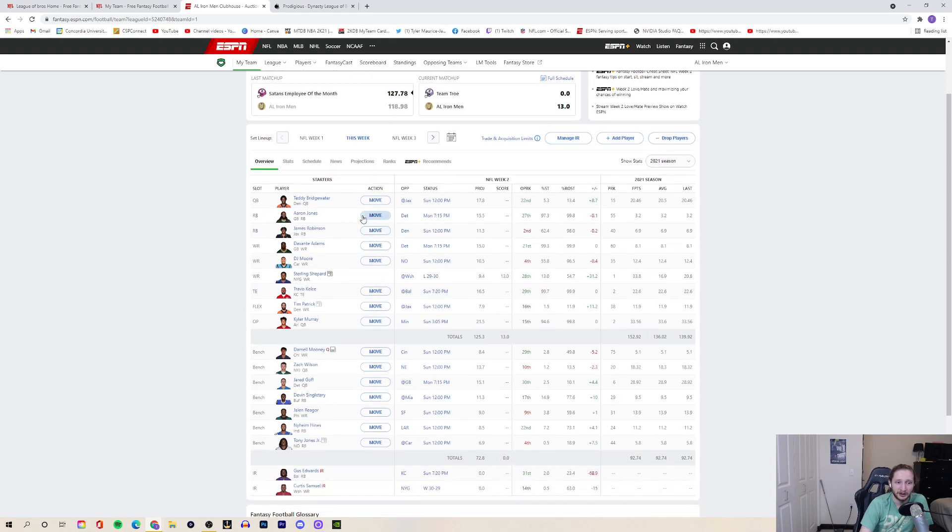My quarterback options: Kyler Murray is locked in. I was really deciding between Teddy Bridgewater, Zach Wilson, and Jared Goff. Wilson against New England is not a good matchup for a rookie — I want to see more consistency before I trust him there. Goff put up a lot of points somewhat in garbage time against the 49ers in week one, but against Green Bay I think the Packers are going to come out and stick it to the Lions after their ugly week one. So I'm going with Teddy Bridgewater in a great matchup against Jacksonville.